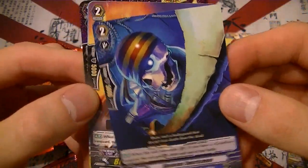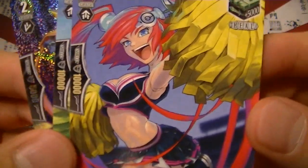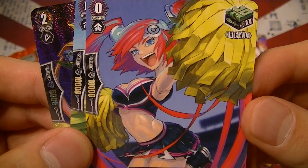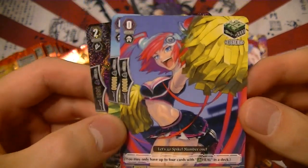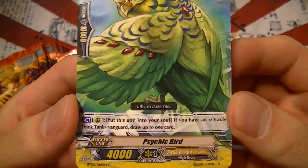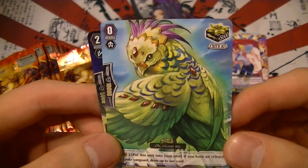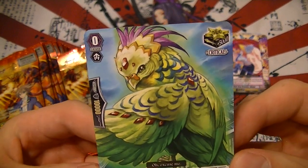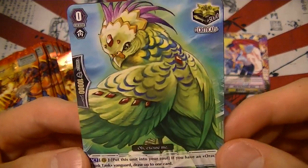Superior intercept for Grand Blue, and a heal trigger for Spike Brothers — her neck looks a bit exaggerated, like her chest is supposed to be jutting out, but it looks kind of odd up close. Psychic Bird is an awesome new trigger for Oracle Think Tank — it lets you draw when you add this card to your soul. It's really great when paired with Coco or Amaterasu soul charge, for a card you want immediately rather than putting it on the bottom of your deck.